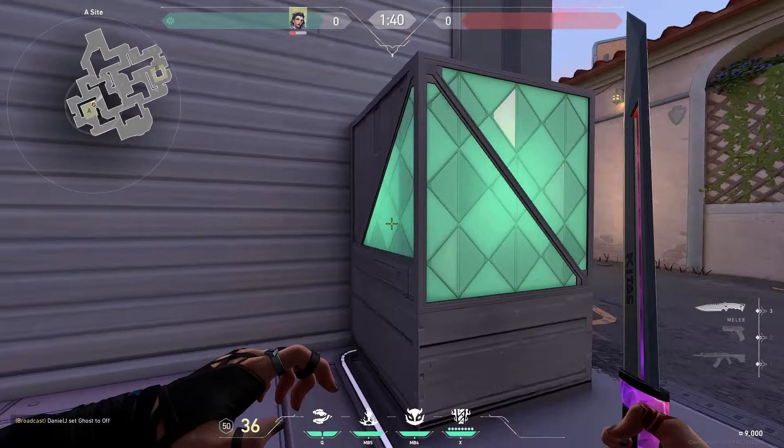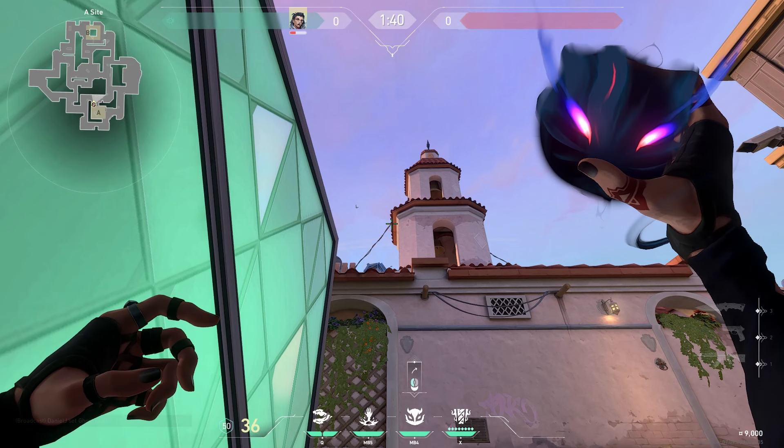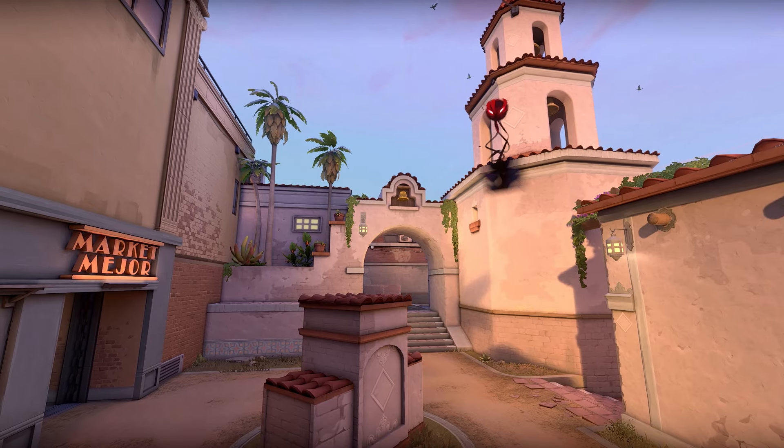For the next lineup, you're going to want to stand next to this green box. Then aim where this wire meets the roof, shift jump, throw the horn, and this will land perfectly mid.